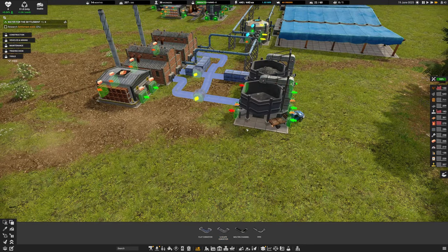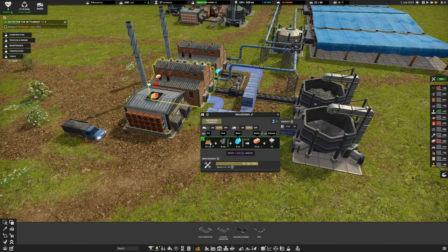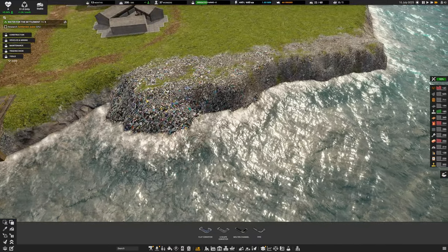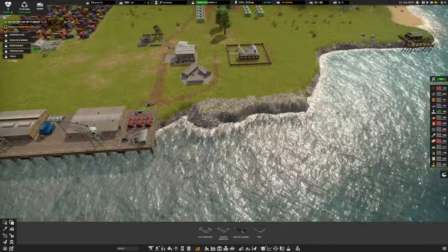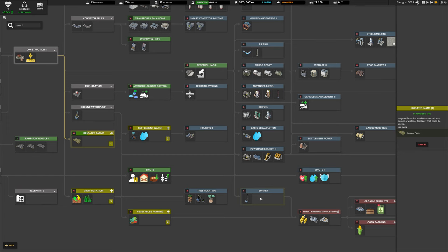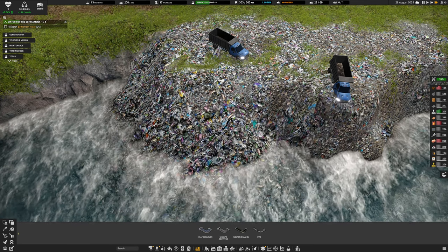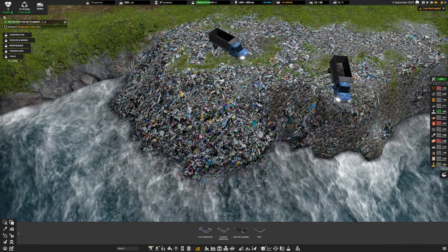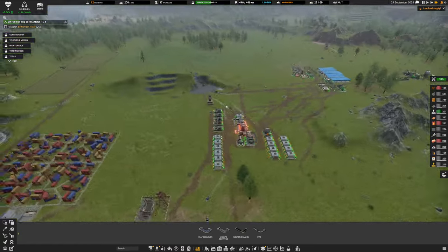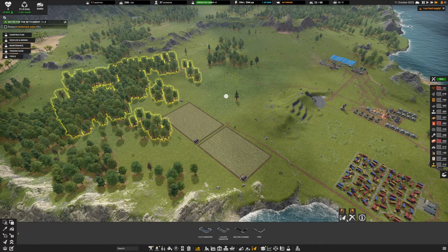Some recipes in the assembler require mechanical parts, iron, and electronics - we could look at automating those too. I'm going to try to get the bricks automated. Working with the pipes now: I want you to go into there and this needs to come over here so vehicles can get around. I should have raised this dirt level higher because the dirt storage has been empty, meaning no bricks have been made.